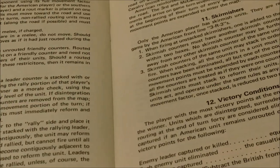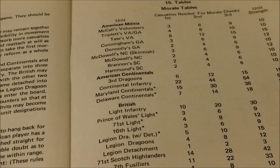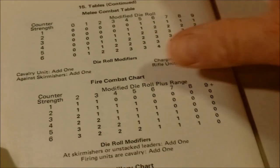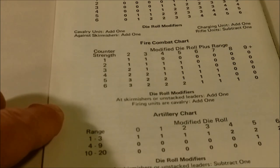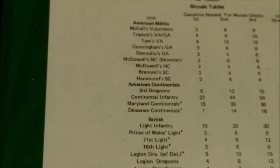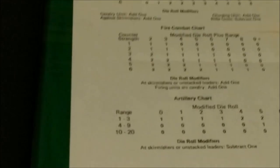The rulebook contains no real graphic display or examples of play. At the back we get the morale tables for the various units on the next-to-last page, and then on the last page we get the actual combat tables — the melee, fire combat, and artillery tables. I've taken the liberty to photocopy the morale tables and the combat results tables so I don't have to flip back and forth in the rulebook.